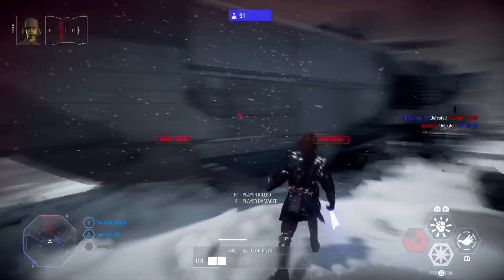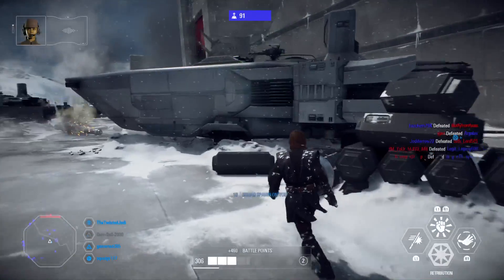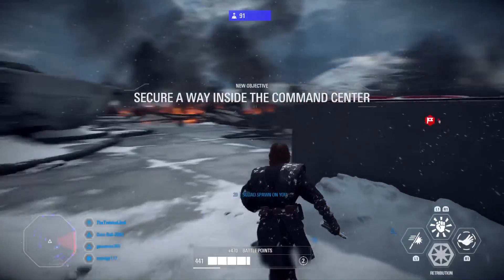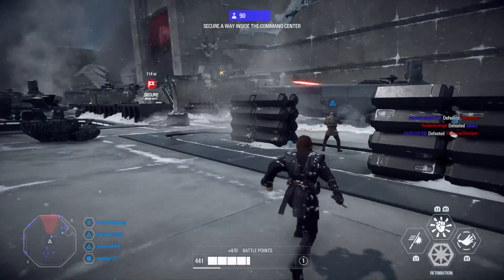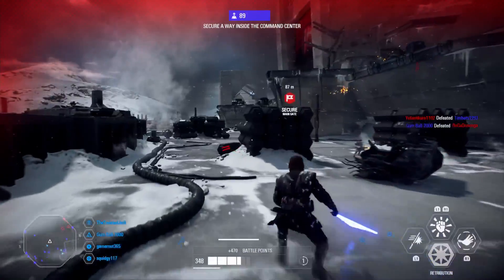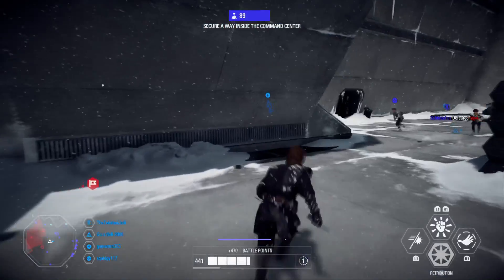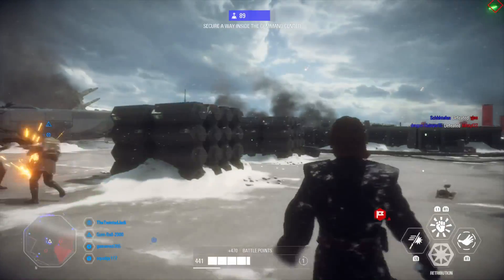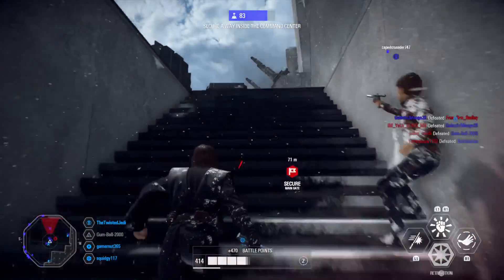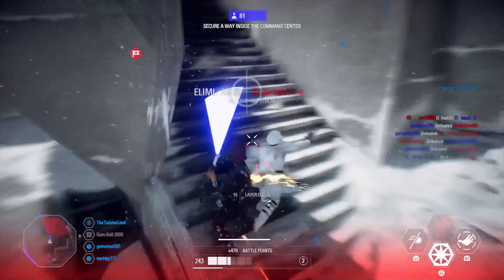The best maps — aside from Endor and Kashyyyk which are the known kill-streak maps — are Naboo's second phase and the throne room, where Heroic Might and Retribution can wipe full squads. For sequel maps, Starkiller Base works well with the top of the staircase. Death Star 2 or Hoth are great original trilogy picks. That said, Anakin is so powerful you can pick him on any map and do really well.